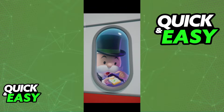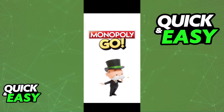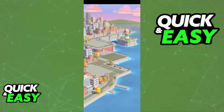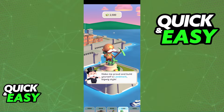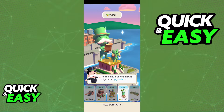In Monopoly Go, you will be able to take turns throwing your dice and walking around the board. Depending on which spots you land on, you will be able to make certain actions to get more currency, more money, and improve your city. Starting out, we're going to have a little tutorial on what to do.